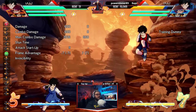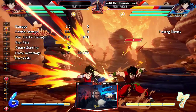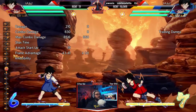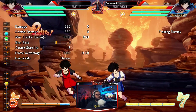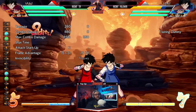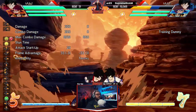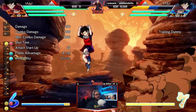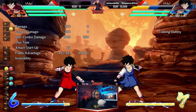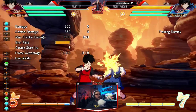Any time your opponent would expect to block something is a good time to call your assist instead. If you're in the air doing something like this, they might be expecting to 2H you. They're not going to super dash because they'll be expecting to wait and 2H. That's a fantastic time to call an assist instead.